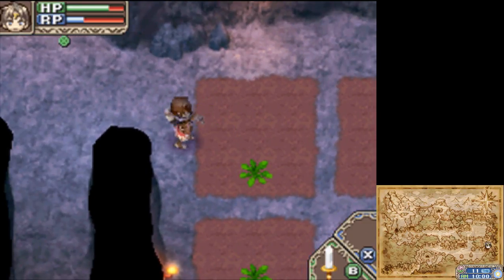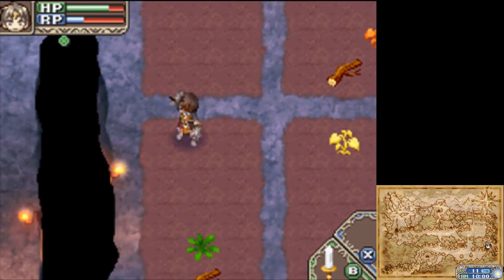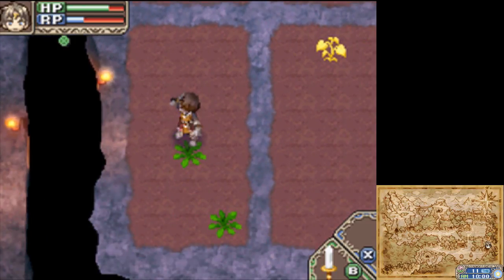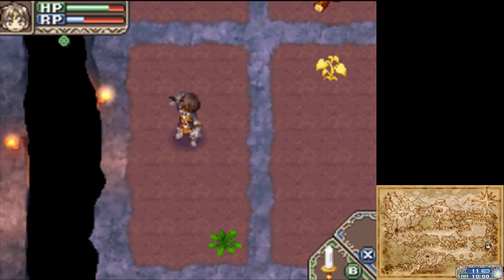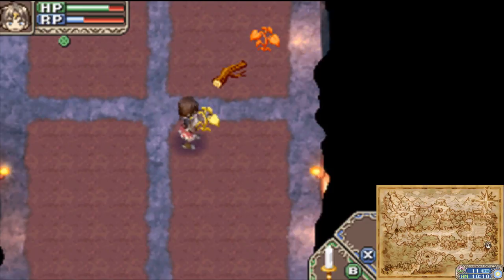When do I get access to the different crafting stations - like to make accessories, armor, weapons, and cooking? That's basically all through Ivan.